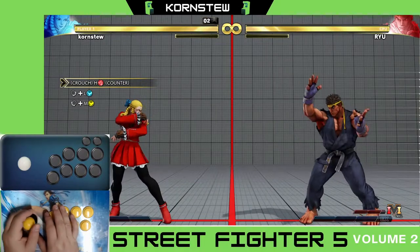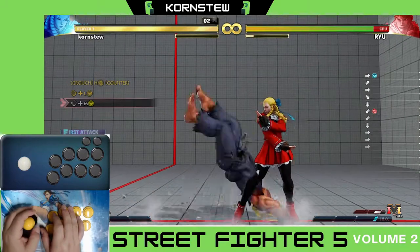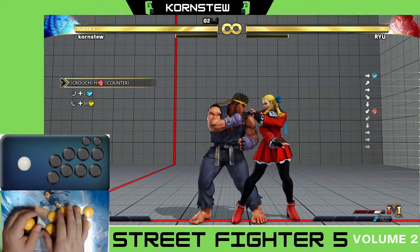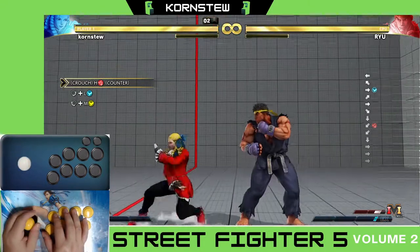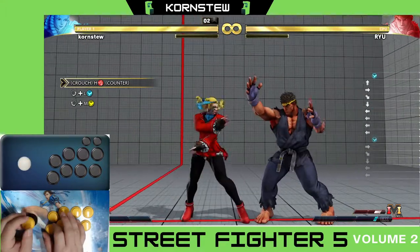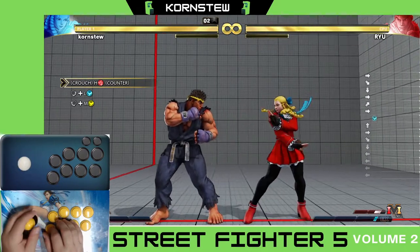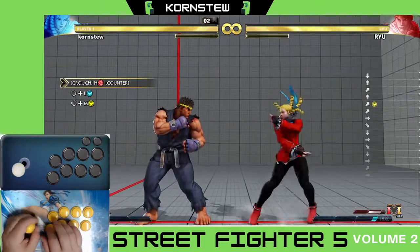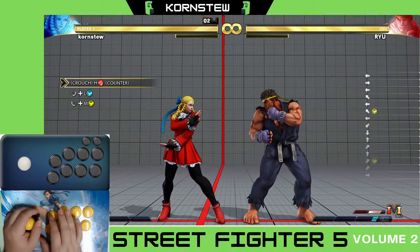Number 2 doesn't need much explanation, but you'll realize that when you do your counter and your light kick dash, you end up on the other side. What you might be getting confused about is when they tell you the command, they're assuming you're on the left side. So that means when you're doing the command, the light kick version this way, when you get on this side you're actually doing the same direction but with a medium kick.